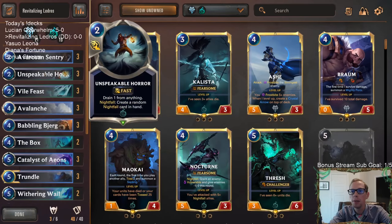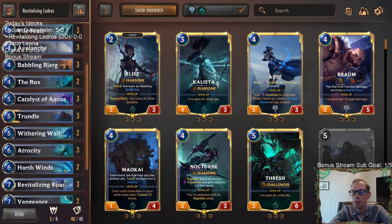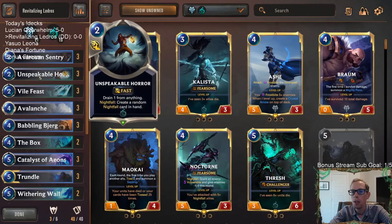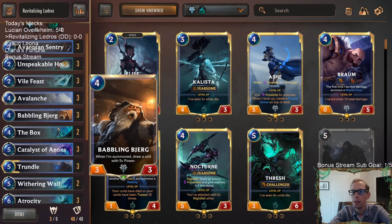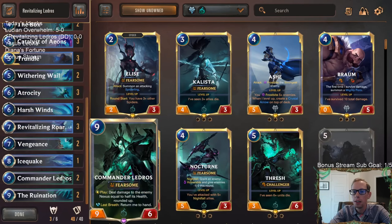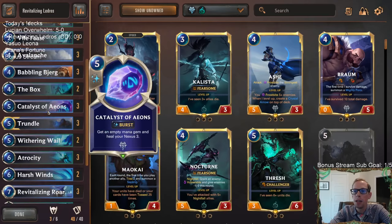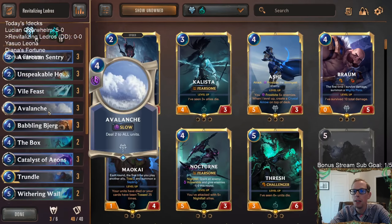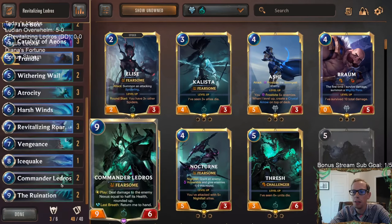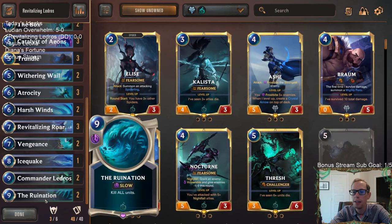We can get them to 19 with Unspeakable Horror — that's a really good way to drain one from them. Because then when they're at 19, Ledros will still do 10 and then the Atrocity will do the other nine. Or we can just attack with different stuff and try to get one point of damage on them beforehand. So besides that, it's all defense, a little bit of ramp with Catalyst of Aeons, and that's going to be our deck — killing them with Ledros, Revitalizing Roar, Atrocity, that combo.